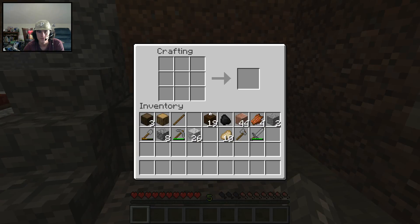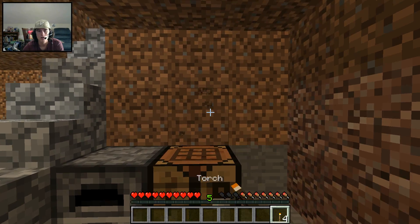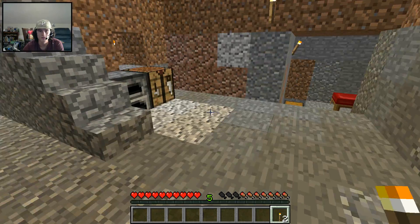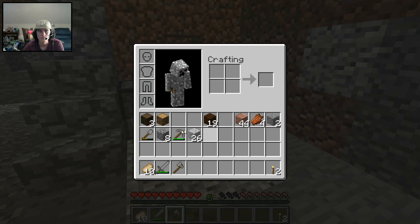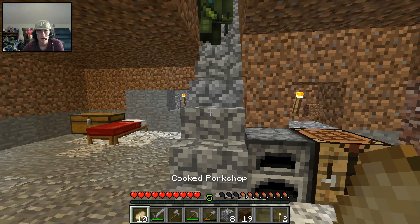We need some more torches. Look at this modern artwork with the torches in the walls — that's just pure genius. And the inconsistent mix of gravel, granite, and stone all combined is our floor pattern for sure. And our dirt walls. Living the dream, huh? Yeah, we got a mansion, dude.